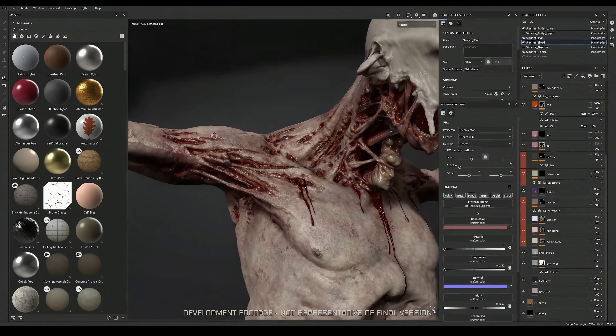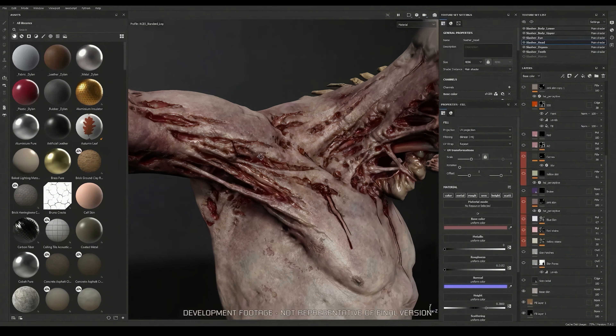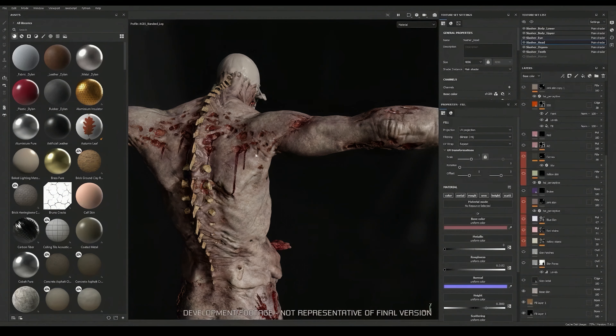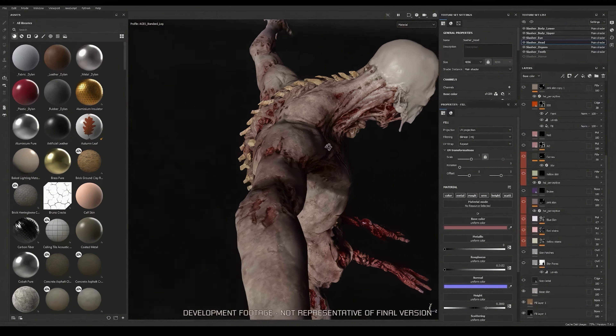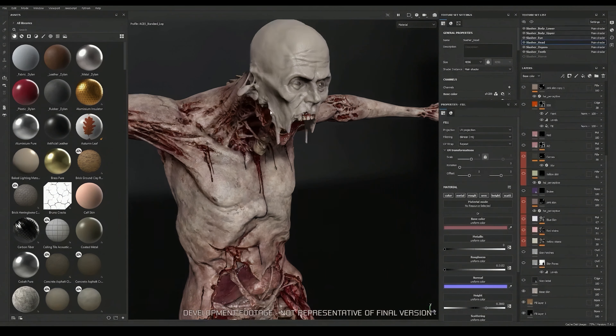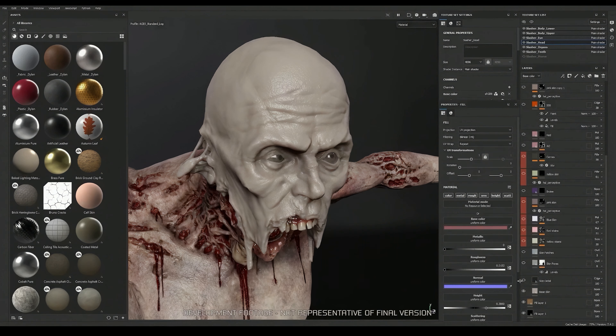All internal organs are also separated so we could use them as we wish. Now let's see where we are with the outside. We sculpted it in ZBrush, thinking about how the skin stretched and tore as the limb grew very quickly during a painful transformation. The layering is important here, as well as what the open wound will reveal. We have the skin, fat, muscle, cartilage, and bones — and we need to see and understand each part.